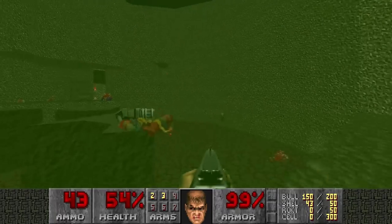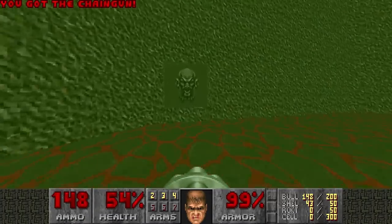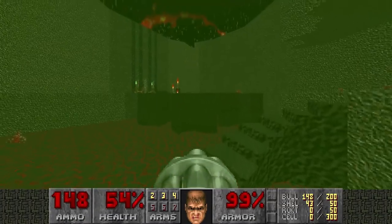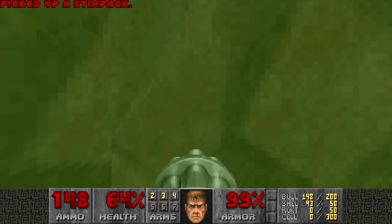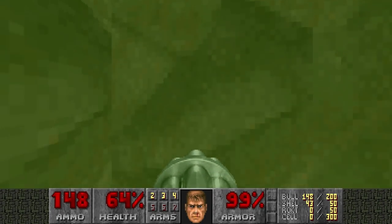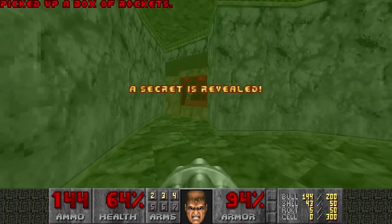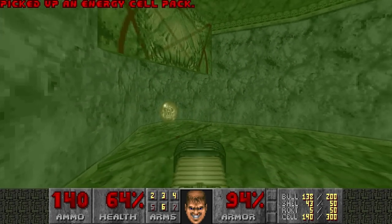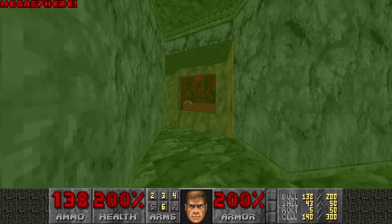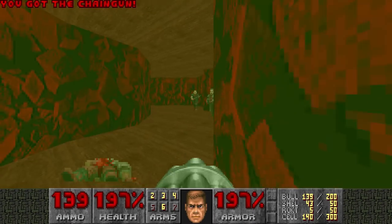I tried to kill the imp, but Doom does not allow me to. I'm going to run into this corner, because then you can walk through the wall like this. And here you can find a plasma rifle and a Megasphere. So we're all set to deal with hitscanners.